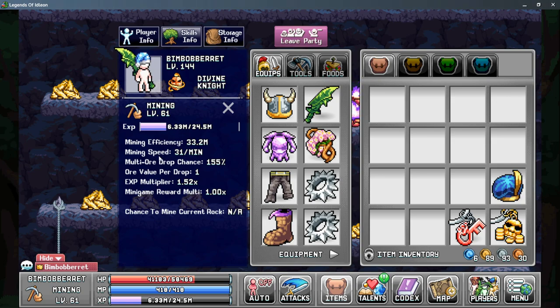The last stat that's important later on is the multi-ore drop chance, and early game I would not focus on this. However, whenever you get enough efficiency to start getting into later tiers of ores, the multi-ore drop chance will become much more important.